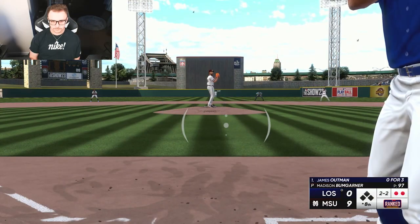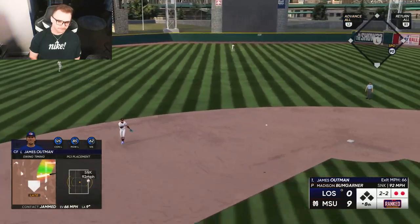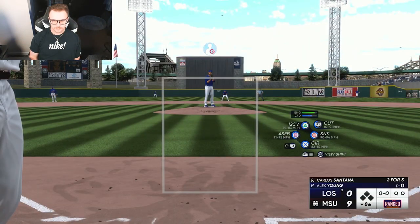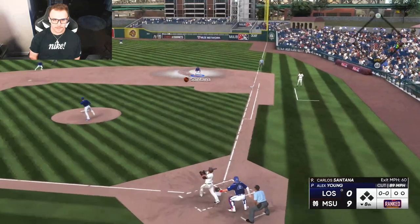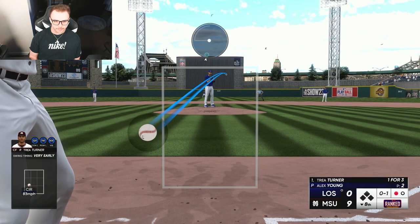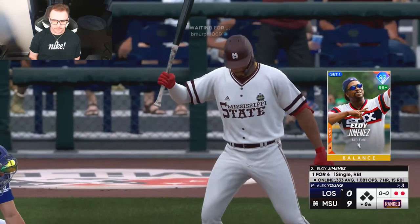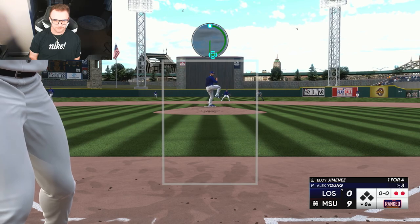I'm gonna run out of time for getting mercy-ruled. James Outman up — his shortstop has seen so much action, maybe because I'm late on every pitch. Another reliever, 98 Alex Young. I need one more inning — one more Matt Chapman at-bat, that's what I would like. Are we going to get out of there? This has been about as embarrassing an outing as I could have expected. Matt Chapman making another great play — monthly award winner showing out in the field.